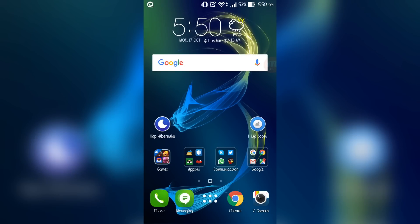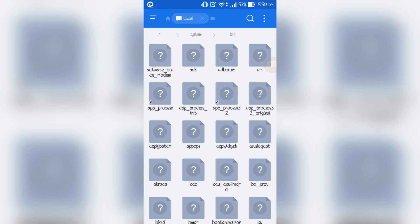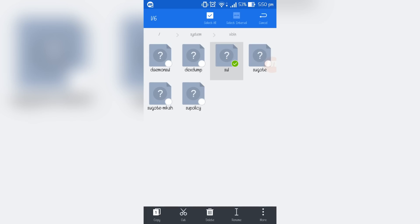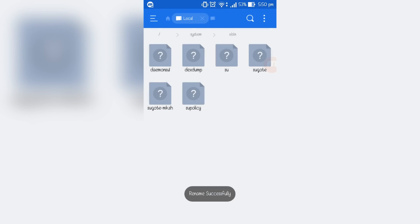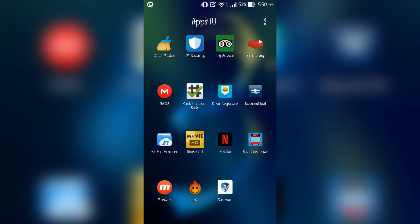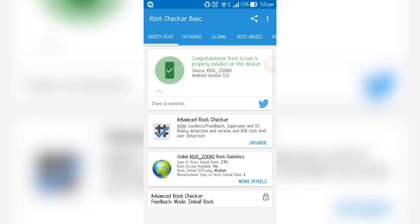Once you're finished playing the game, clear it and go back to ES File Explorer. Go back to the files — for bin, if you renamed su, change it back by removing the '1' you added. Go to xbin, find the renamed su file, rename it back to 'su,' click OK. Then do the same for daemonsu — rename it back. Now your device is rooted again.